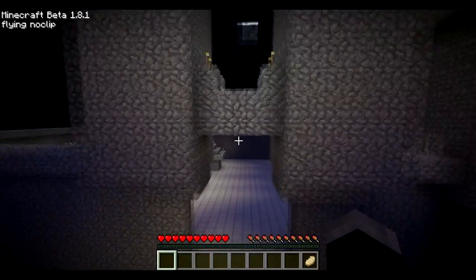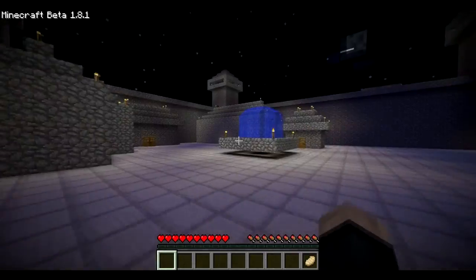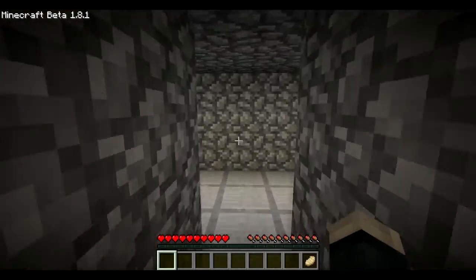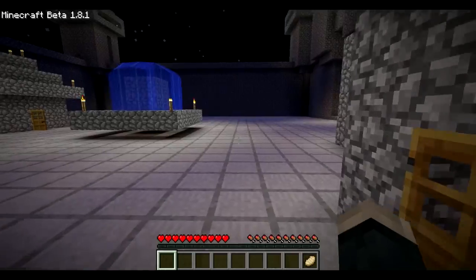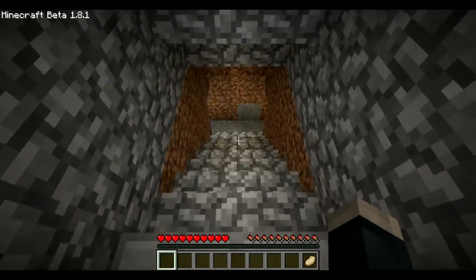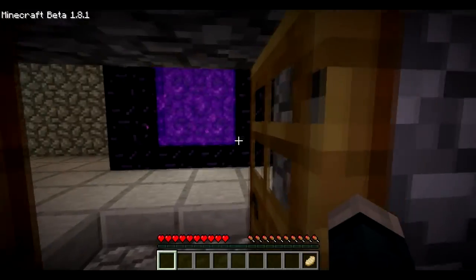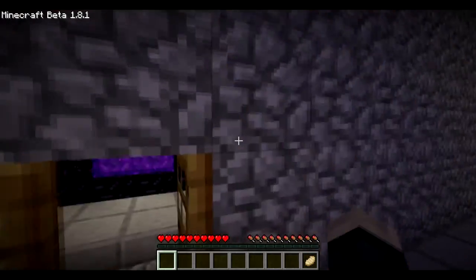And that leads to my first ever castle, which is not very good. It has a little fountain. This is like the church area — oh no, this is the mess hall. It doesn't have anything in it; it's just what I like to call it. This is like a mini little house or something. I turned that into a mine, but it didn't really work very well. This is the church, because it has the nether portal in it. And it has my bed — I don't know why I sleep in the church.